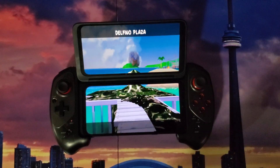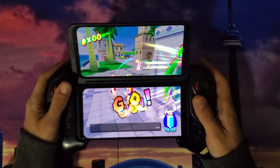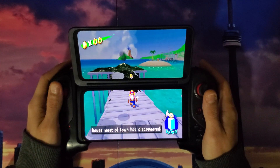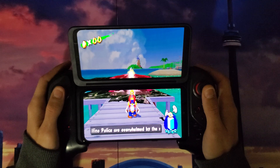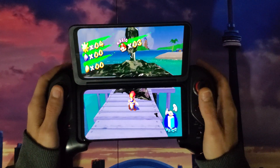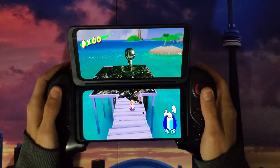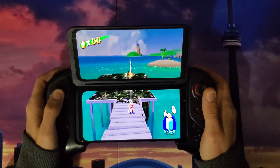Looks like we got something going on there — this man causing trouble. Maybe we'll take care of that real quick. What's going on here? Got some problems in Delfino. Got a bad guy — let's take him out. With this dual screen resolution I got going on, it works — look at this. I can see the monster and I can see myself. This is easy.